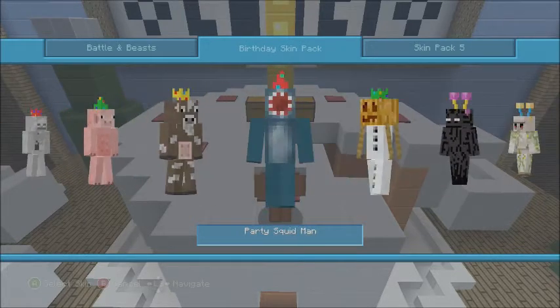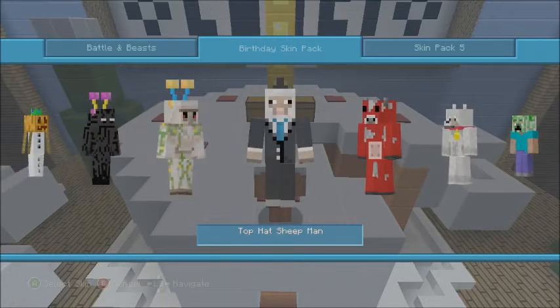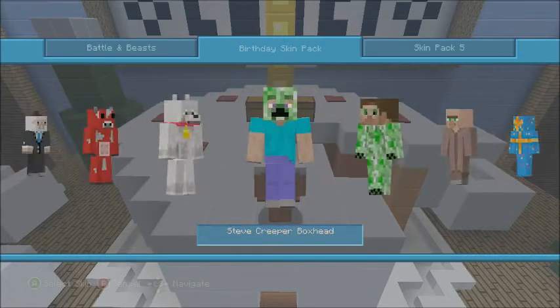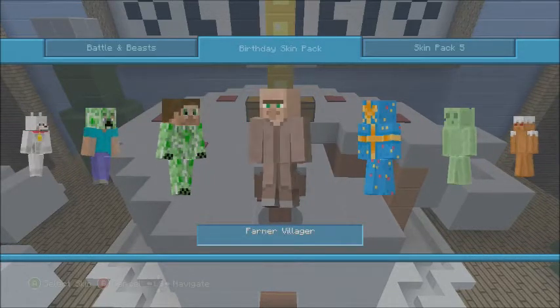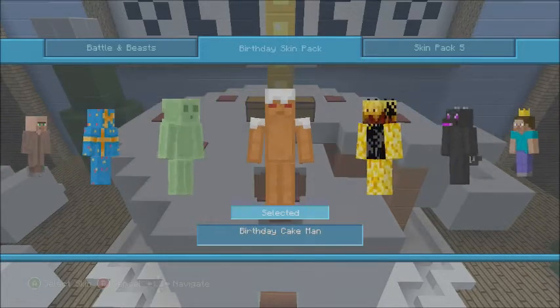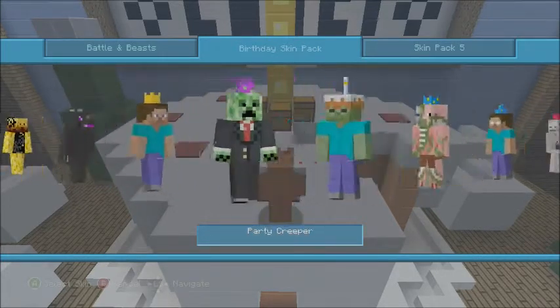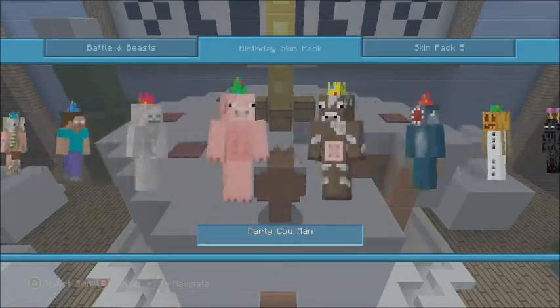You've also got party pig zombie, party hero Brine, party skeleton, party pig man, party cow man, party squid man — I think iBlessed the Squid uses that one. You got party snow golem, party enderman, party iron golem, top hat sheep man, mooshroom man, wolf with color, Steve with a creeper box on his head, creeper with a Steve box, the farmer villager, slime man, and the birthday cake man. Really cool skins — it's free until I think the 17th, so definitely download this one.